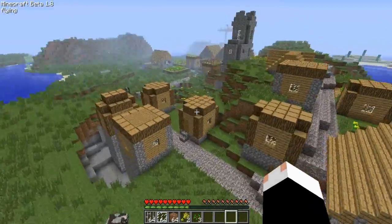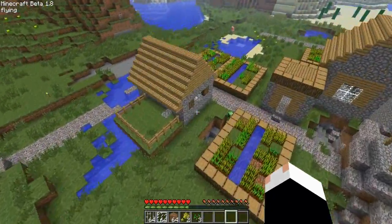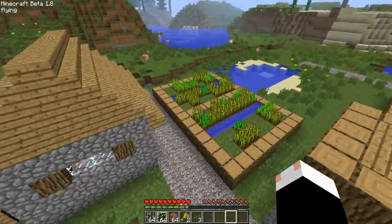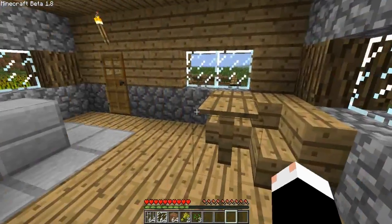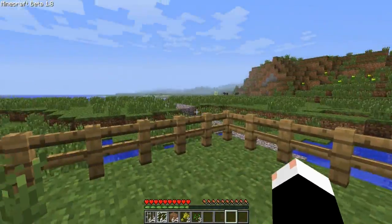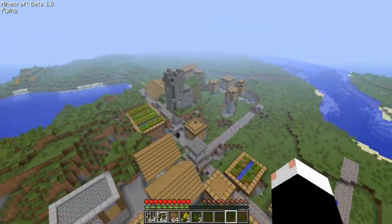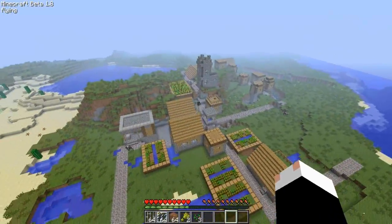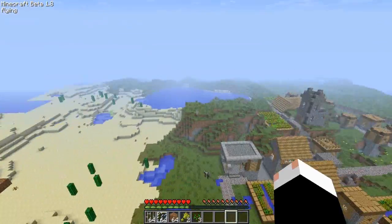I'll be covering that in the next part. Some more little houses — kind of looks like a residential area. Oh, there's a creeper. There's a little house — nice little patio, great view. So yeah, that's basically it for these towns. They spawn all over the place and for the most part they all kind of use the same floor plan, just in different configurations.